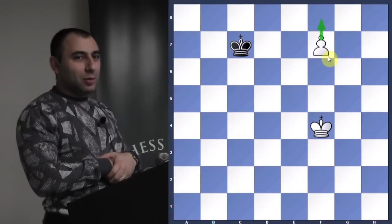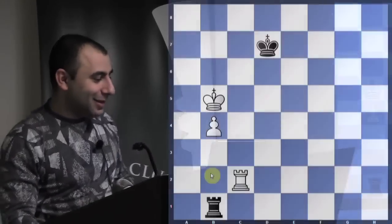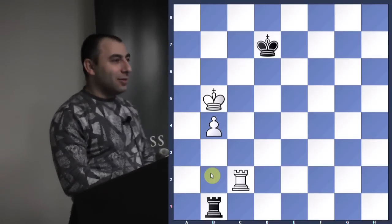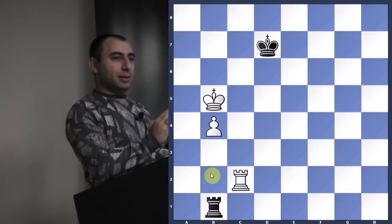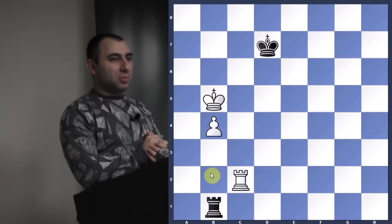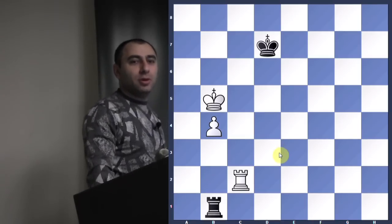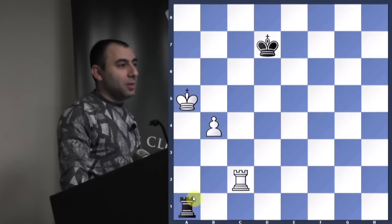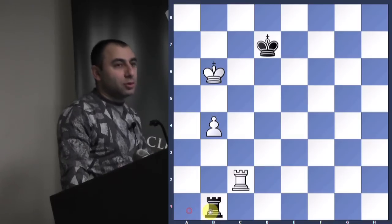Do you understand how Lucena works? Let's do a little test — I'm going to mix up the position. White to play and win using the same method. Once you know it, it's easy. First move: king a5 — check, king b6. We want to give ourselves the square so we can push the pawn. He goes back, d5, correct. Now be very accurate — you cannot lose your pawn.